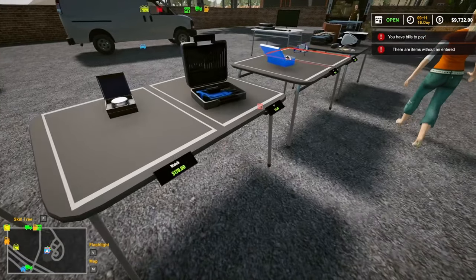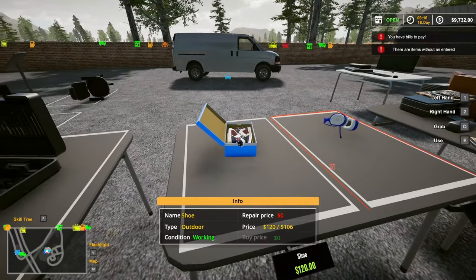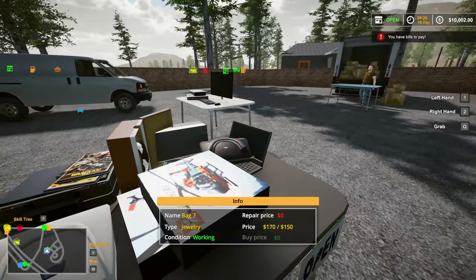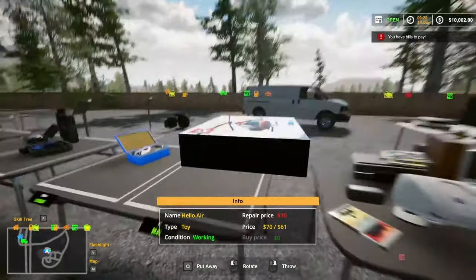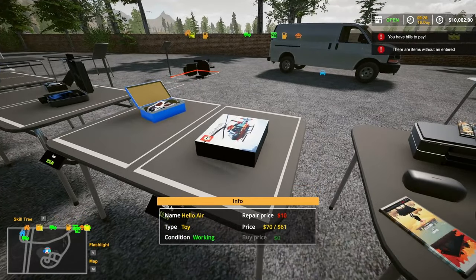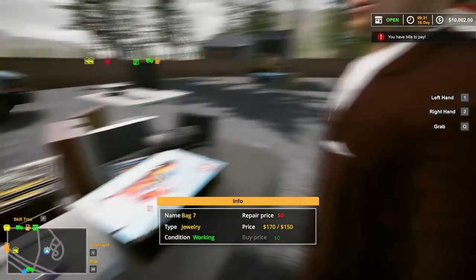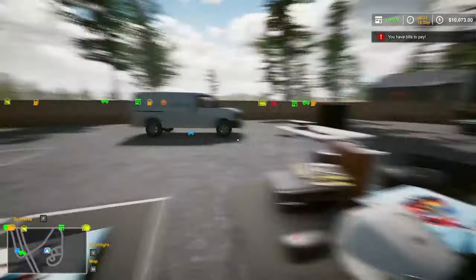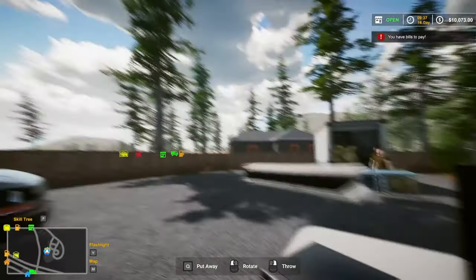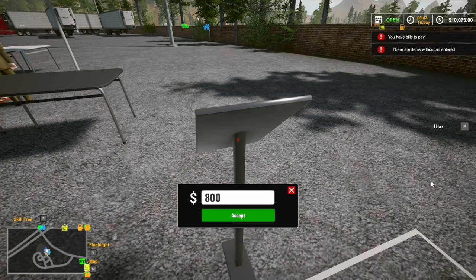Let's walk this way and make sure everything is priced. Two people in a row gave me what I wanted. $70 - the chair's sold. What should we put on the ground over there - the $800 PlayStation? Nice. I love it - it's already priced.